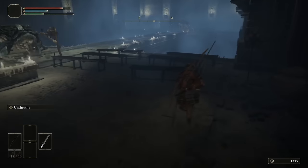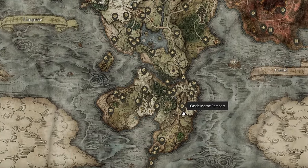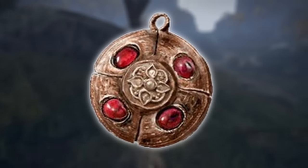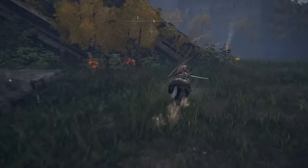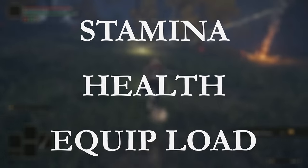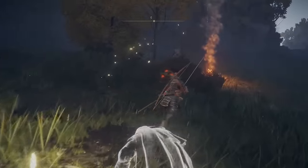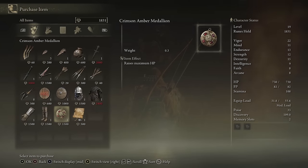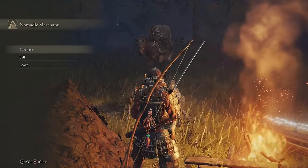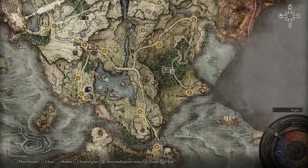Meet me at the entrance to the Weeping Peninsula. The Erdtree's Favor at low level isn't going to be that great because it increases your health, stamina, and equip load as a percentage rather than a flat number, so you may want to keep it in your pocket until your stats are more inflated. In the meantime, head to the Castle Mourn Rampart Site of Grace. Speak to this merchant and buy the Crimson Amber Medallion, which raises your HP by 6%. It's only a percentage, but it's twice as much as the Erdtree's Favor, and at earlier levels HP is most definitely the stat you want to value the most.